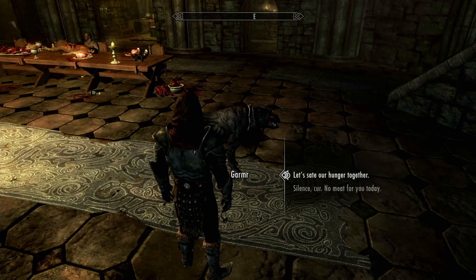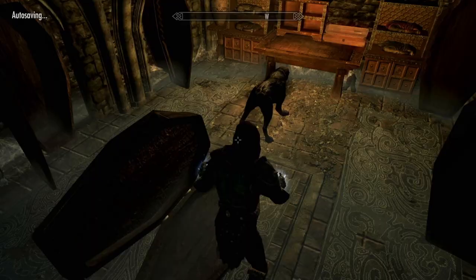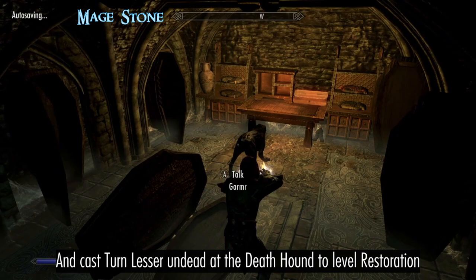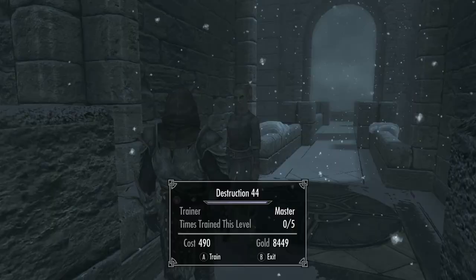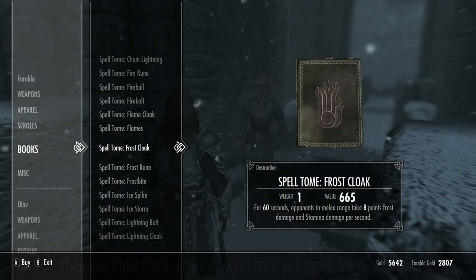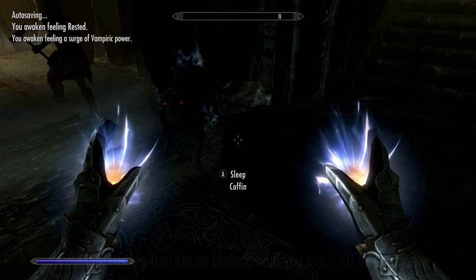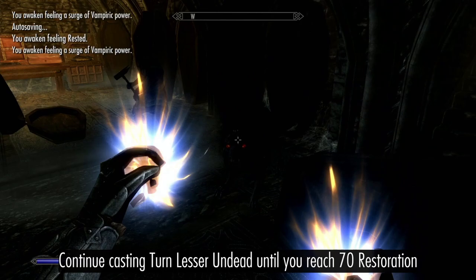Now that you've proven your worth, grab a Deathhound and lead it to the Crypt. Cast Turn Lesser Undead on the Deathhound to level Restoration, sleeping in the Coffin to regenerate your Magicka. Make sure you keep training Destruction on level up. Once you reach 50 Destruction, you can buy Frost Cloak and Ice Storm. Keep going until you reach 70 Restoration and can access the Necromage perk.